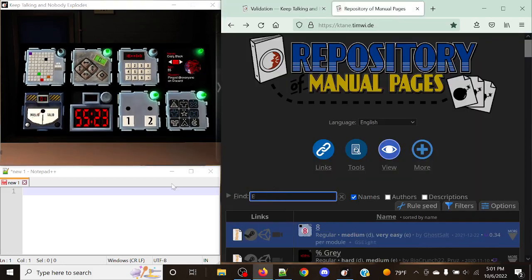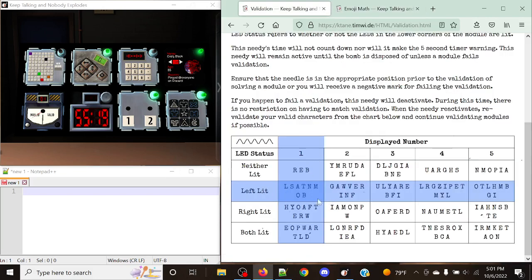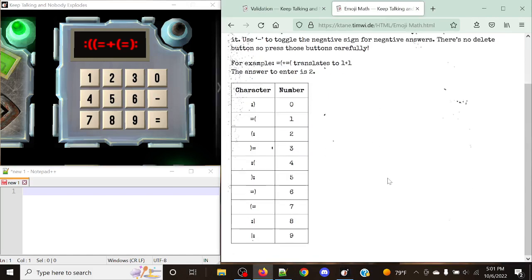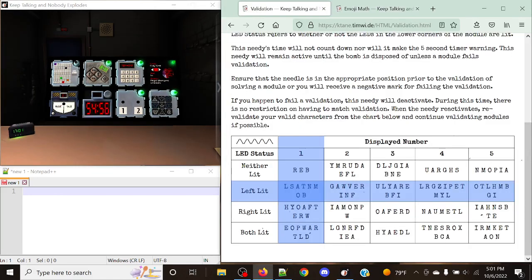Next up we've got Emoji Math. Emoji will work — Emoji is invalid in this case. Echo is not present here. So let's do Emoji Math real quick. I'm going to use my phone calculator for this. We have 47 plus 75... 122. Invalid. It's good. And that's good to go.